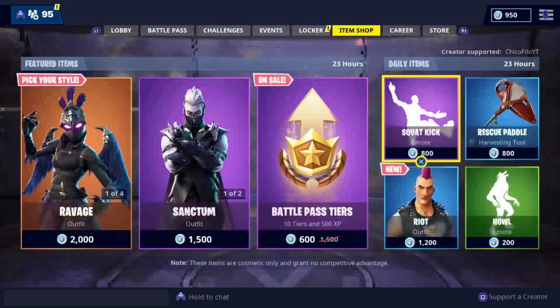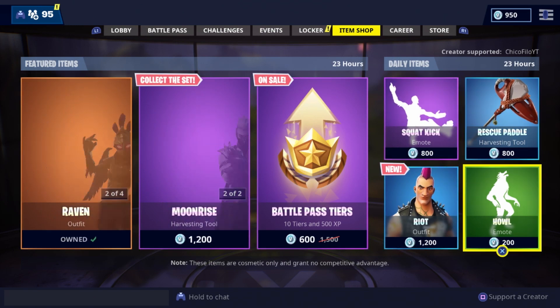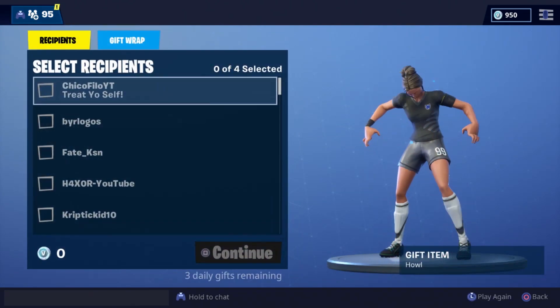Straight after that you're free to go to the item shop. Make sure you have V-Bucks if you want to send a gift. For example, I can gift an emote — and here it is: you can either buy it as a gift or purchase it for yourself.